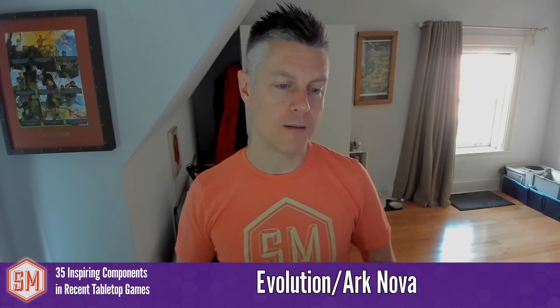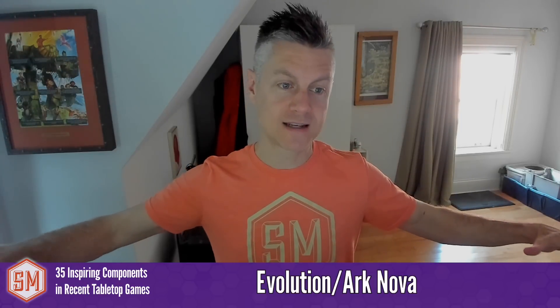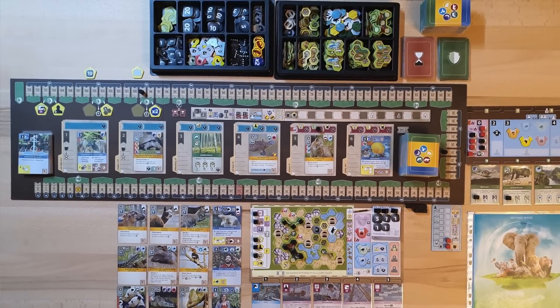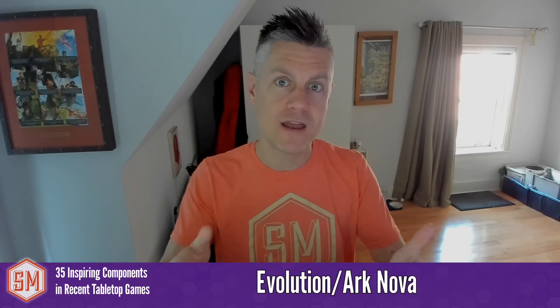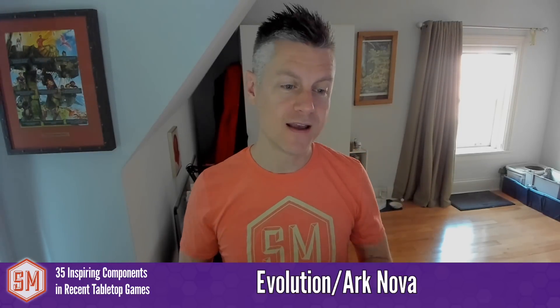Evolution and Ark Nova both get mentions for boards that are double-sided for vertical or horizontal gameplay options. In Ark Nova, the board can be oriented in two different directions: one for players on both sides of the board with cards pointing vertically along the track, or for a two-player game where both players face the same way with cards facing those players. The board is mechanically identical but caters to different player counts or seating orientations. In Evolution, the player mat can be oriented either horizontally or vertically depending on your table space preference — really clever.